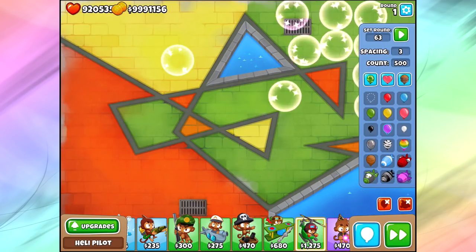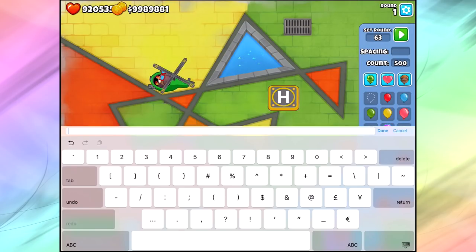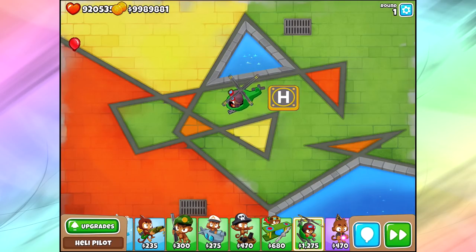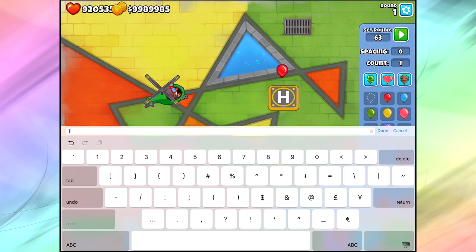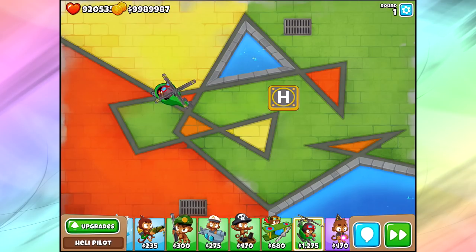A zero-zero heli pilot is actually a pretty reasonably good tower. We send out 500 reds with zero spacing and notice the pops we get — it goes eight, sixteen, twenty-four. We're getting eight pops per shot, which means we've got two barrels, each shooting a dart doing four pops each. So it shoots two darts as a zero-zero tower, meaning a single blue balloon would only take one dart to take out.